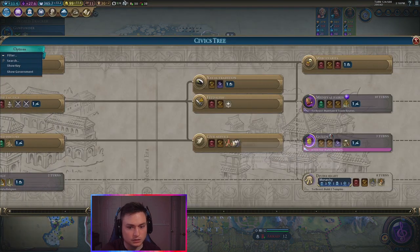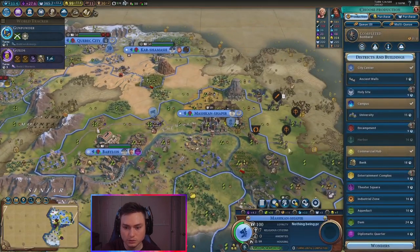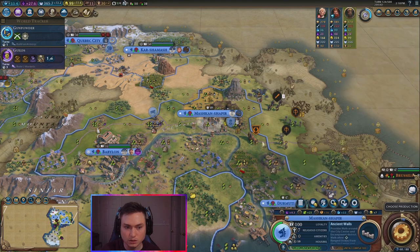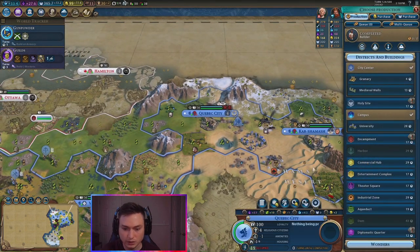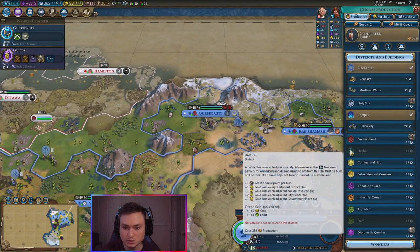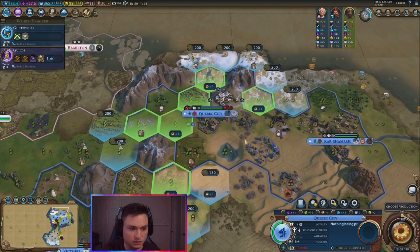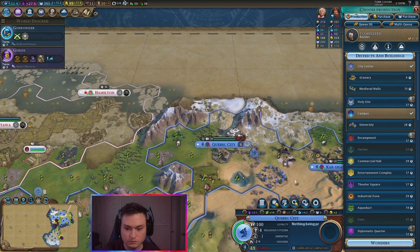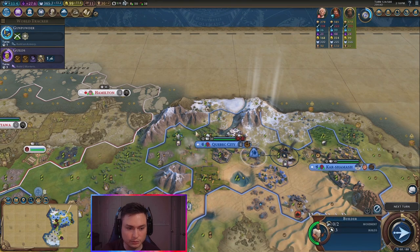Use a civic — we could get the guilds one, which takes us three turns. We can build another district in here. Let's go ahead and do ancient walls, because we saw there are barbarians and stuff — it's just going to be important for us to have anyway. We just finished up the builder in here. We need an industrial zone there — let's do that industrial zone. And then we're going to chop out things like the aqueduct and whatnot.